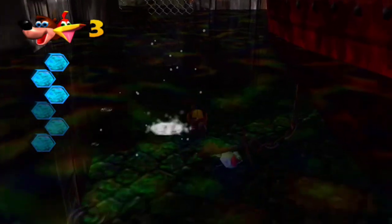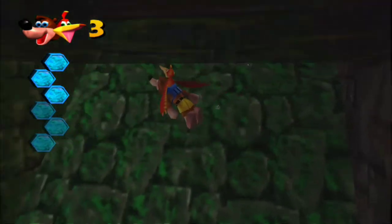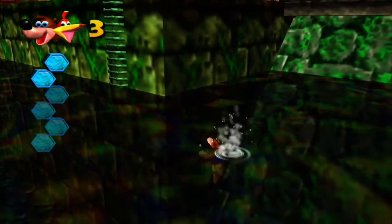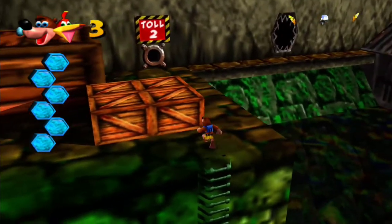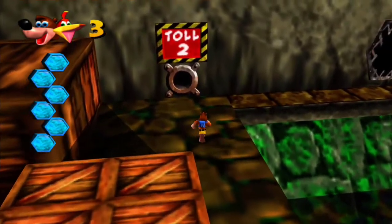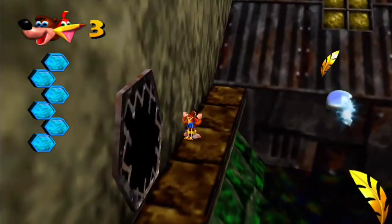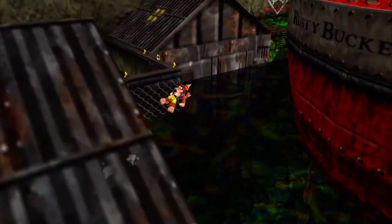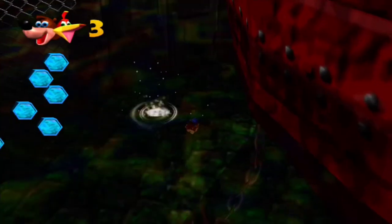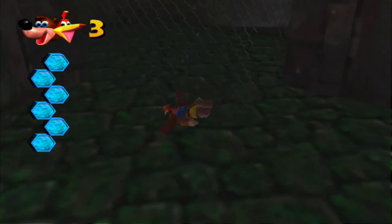That air makes Banjo drown twice as fast — that's why extra air bubbles for getting extra health would have been nice, but I guess it would have made this level pretty trivial, and the fire level pretty trivial too. Anyway, is this Snorkel the dolphin?